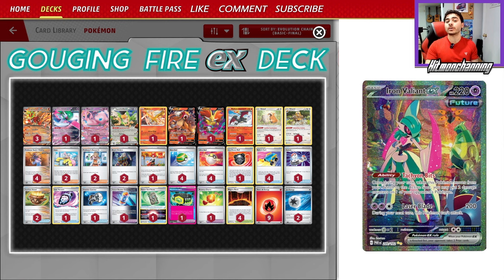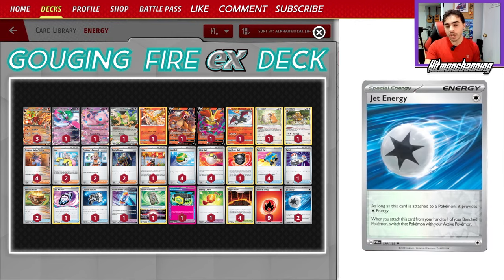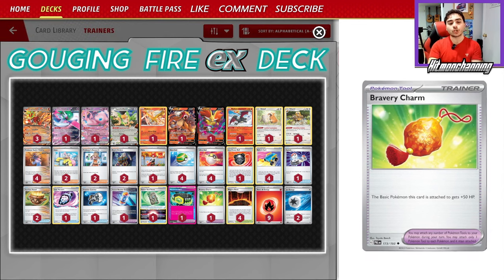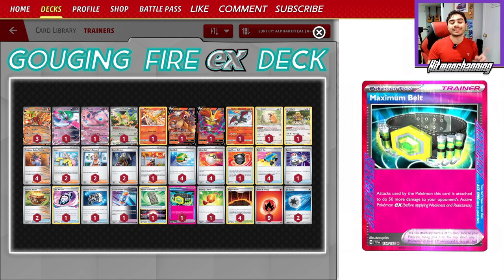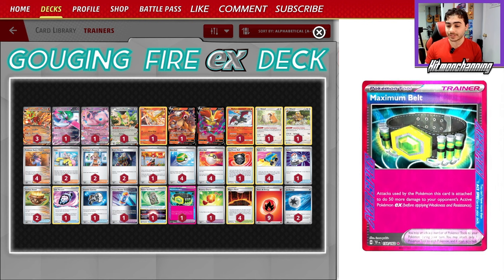Those are the stars of the show. We also have some fire energies and jet energies to power up our Gouging Fires. Some other really cool cards include Bravery Charm to boost Gouging Fire's HP, Maximum Belt to boost its damage super high — plus an Iron Valiant ping, we can KO anything like Charizard in a single turn. I am absolutely in love with this deck and I can't wait to show it off, so we're just going to hop right into the video and get some dubs with Gouging Fire EX.